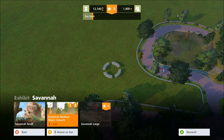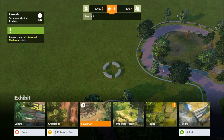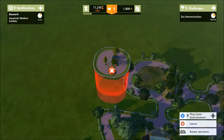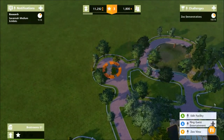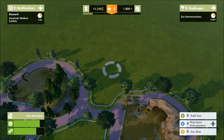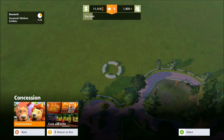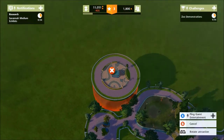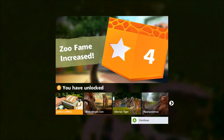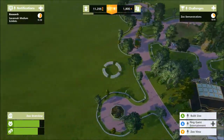We go with a savannah exhibit and research that — going straight for medium because it gives more options. We also need restrooms for our guests, so we'll stick that here. You'd want to preempt that — obviously people coming to visit a zoo need to relieve themselves. We can also add food and entertainment — we'll add a balloon shop. That increased our fame and now we can add a janitor's office to help maintain cleanliness.